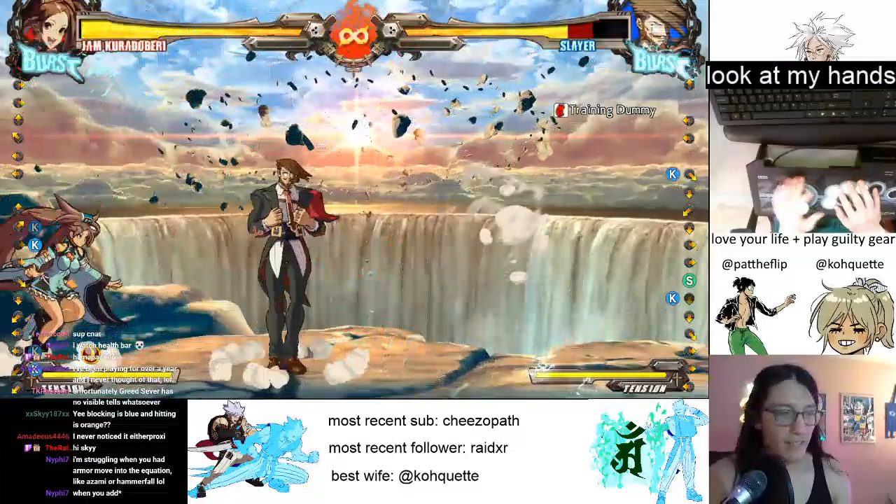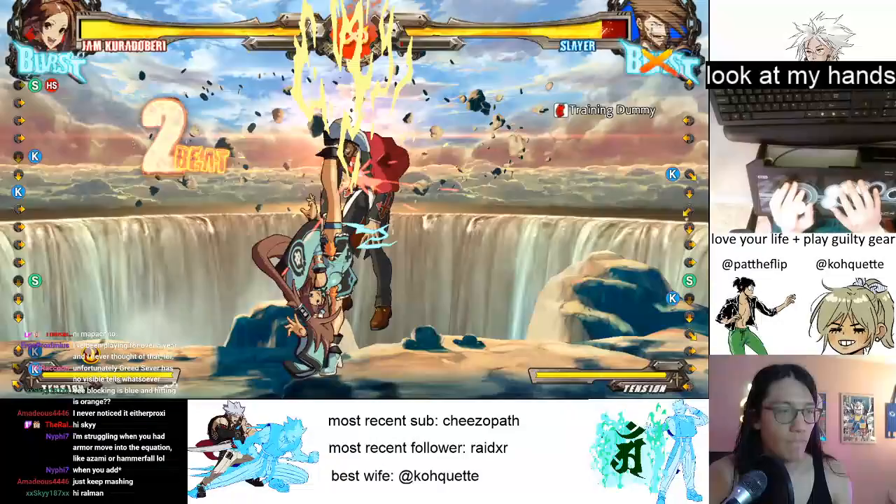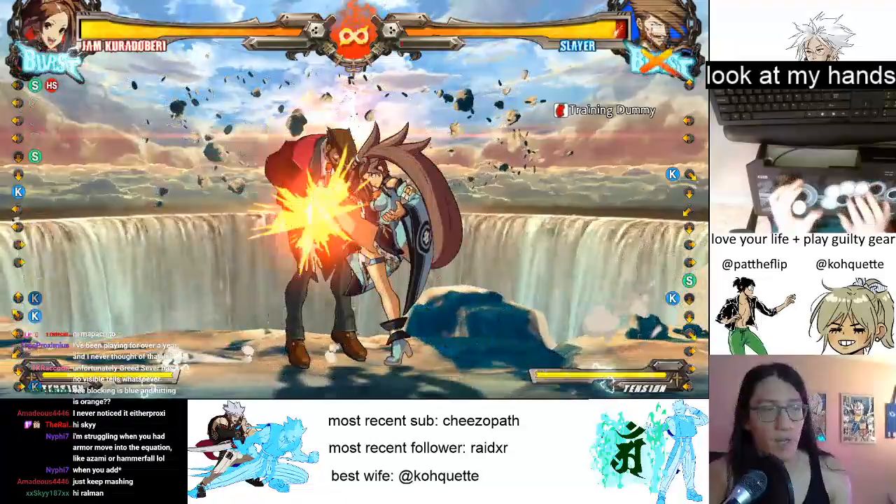In this case we're looking to hit-confirm so we can decide between a strike or a throw. With both Azami and Hammerfall situations, I usually just try and pick a move that beats them straight up instead of having to risk it.